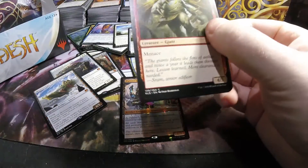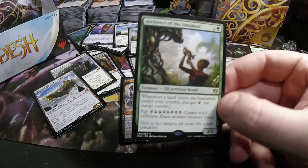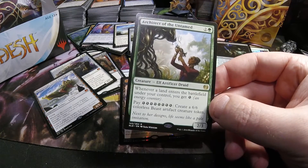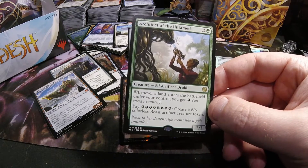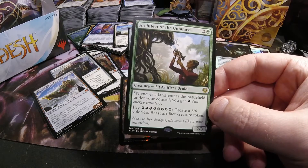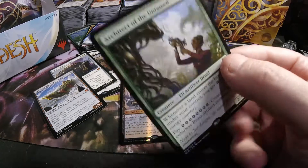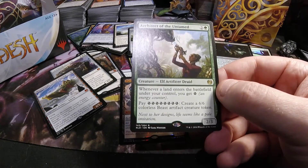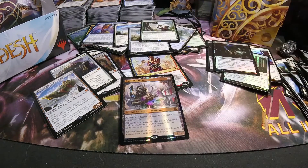Alright, our last pack — let's see what likely bulk we pull in this one. This time it's an Architect of the Untamed — not terrible. Two in green, two-three Elf artificer druid. You get an energy counter whenever a land comes into play. Then you could pay eight energy to make a six-six Beast artifact creature token. Just realized it's an artifact — that's weird, but she is an artificer, so that makes sense.